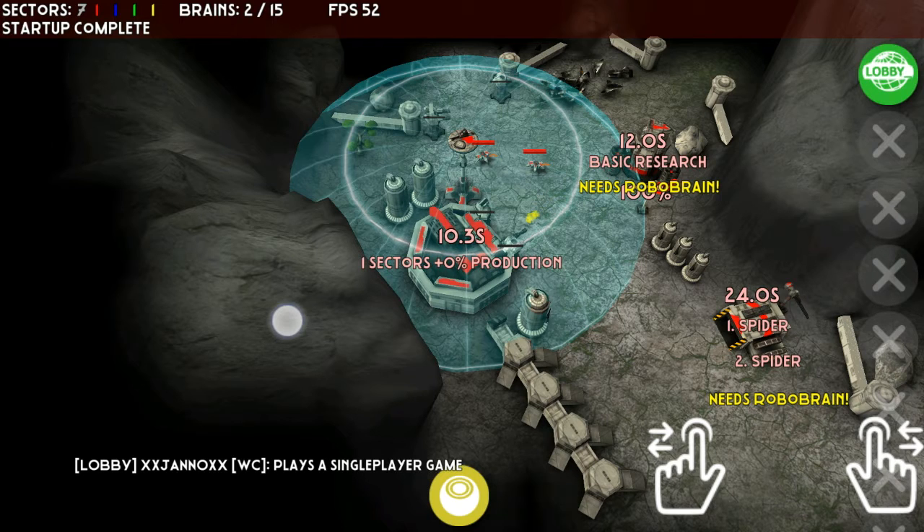Basically, you can see there is my headquarter, and you see the one white circle which is one touch. I've kept my finger on the screen of my phone, and that will enable me to move around the map by scrolling with my finger.